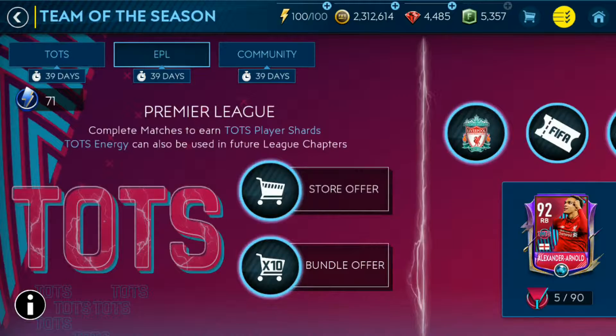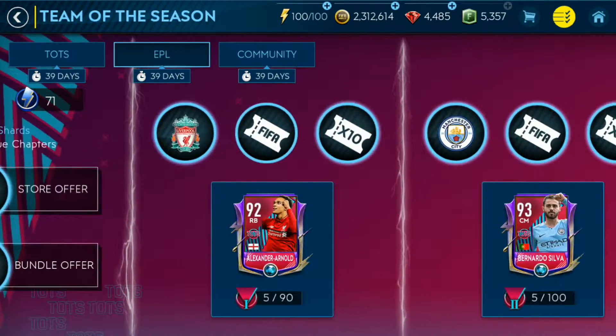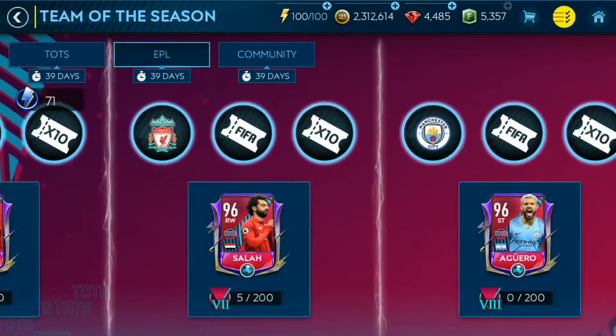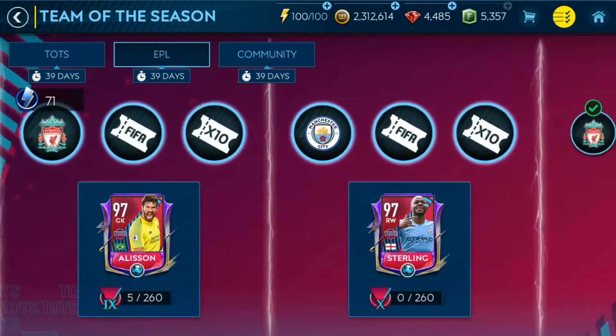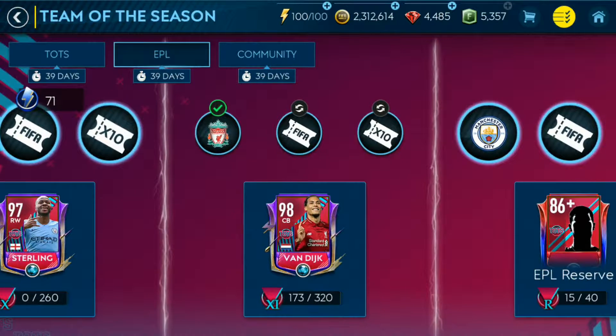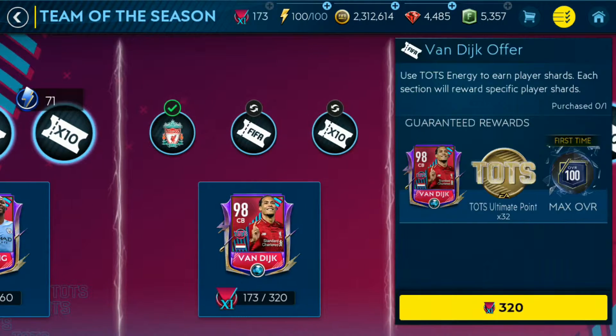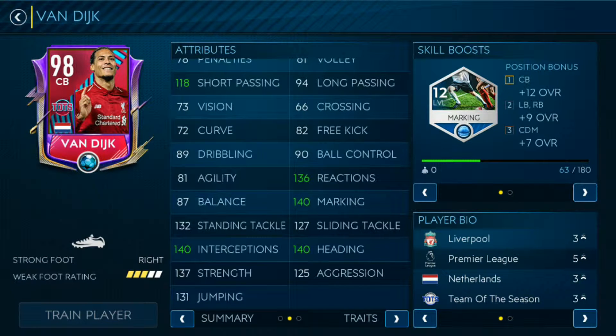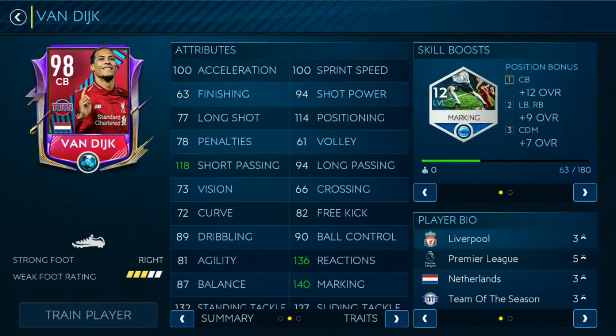So basically, the Premier League Team of the Season has arrived with a bunch of really nice looking cards as well as their stats. I'm actually going for the Van Dyke card right now — I'm probably over 50% right now. That Van Dyke card is very good in head-to-head. Just look at that: 141 jumping with 140 marking and 146 reactions, and of course decent speed.